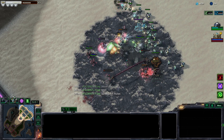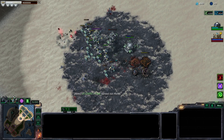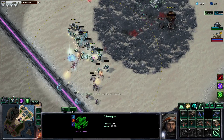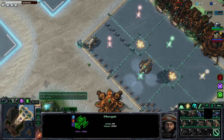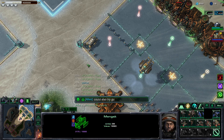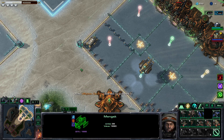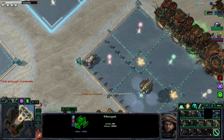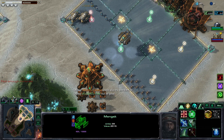It actually shoots once per second when sieged — boom boom boom. We got some banshees here. I think you could go Guardians since Ascendants don't have much range — Guardians with extra attacks could work.